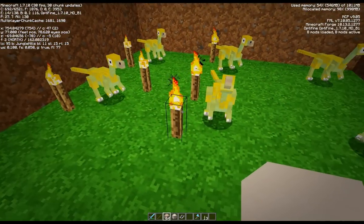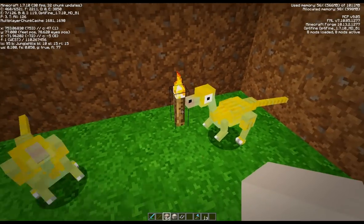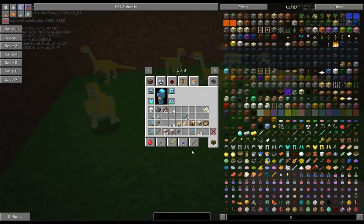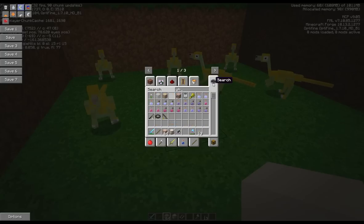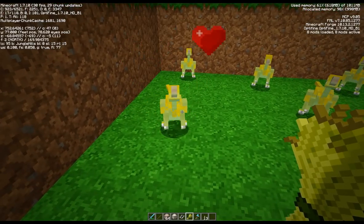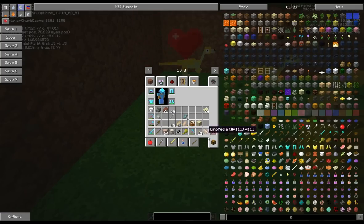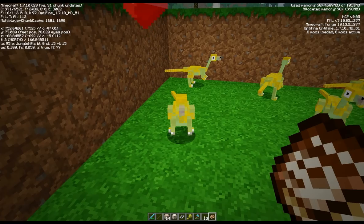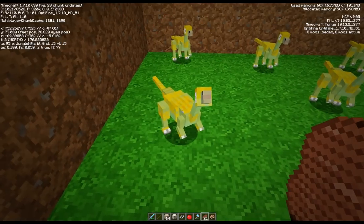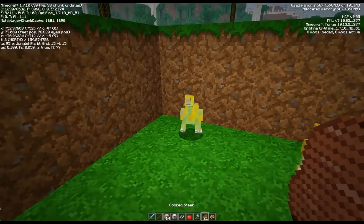Now I can tame them - I get confused between the two mods. Be careful, don't hit them. I thought wheat was for the Fossil and Archaeology mod. Let me check the book - I think meat is actually right for taming. That should be belonging to me now - so use the meat for the Fossil and Archaeology ones.